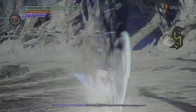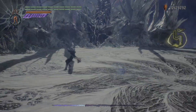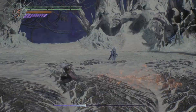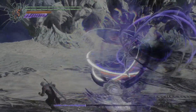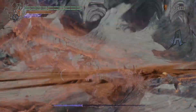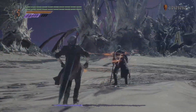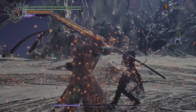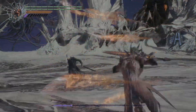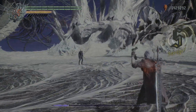Anytime Vergil puts Summon Swords around you, you can either use the Style button on Devil Sword Dante to activate your own Summon Swords to knock them away, or switch to Balrog and do a jump, which will break his Summon Swords every time. You definitely want to break those any time they appear around you. I get a pretty good juggle on him with Summon Swords, which do a great job of keeping him airborne. The best way to deal damage to Vergil — not very stylish, but effective — is Devil Triggered Stingers, and you can see just how much life that depleted.